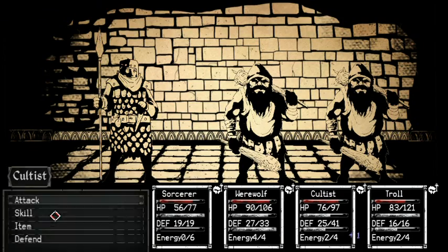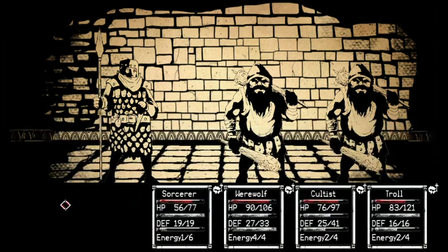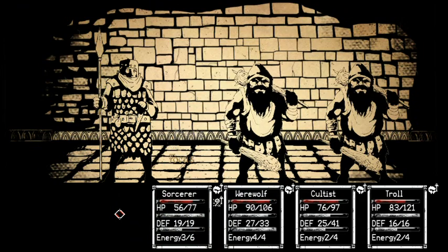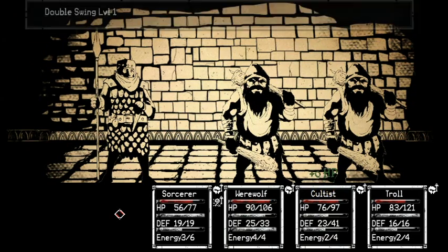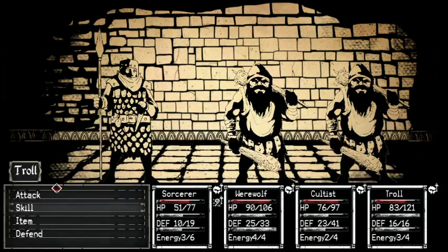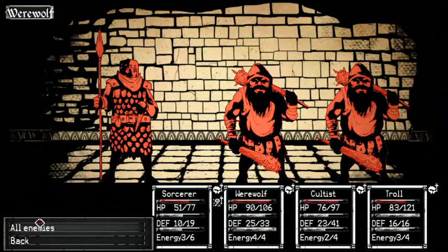Werewolf, attack the dwarf. Cultist, attack the dwarf. Me, focus. Let's see — I don't think I need any skills right now. Except for that.